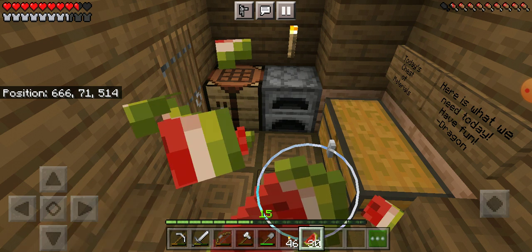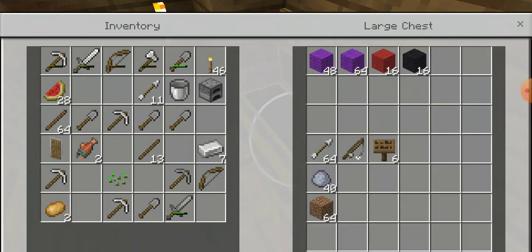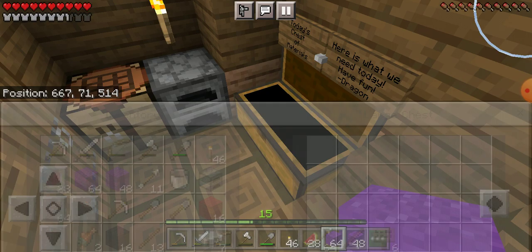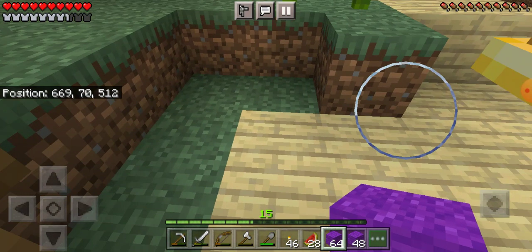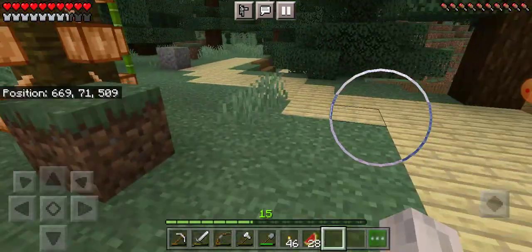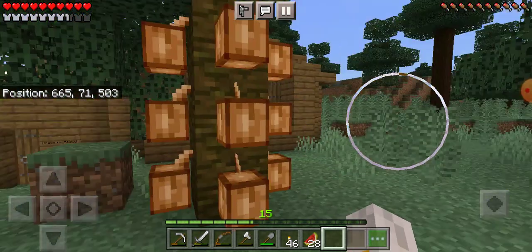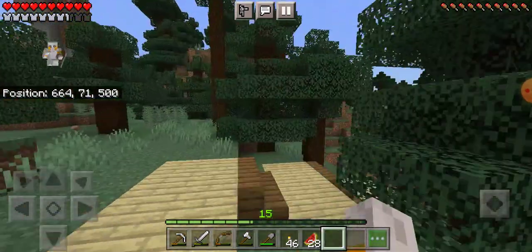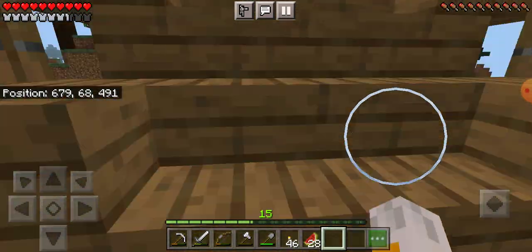Today we're gonna come back to the chest of materials because we actually now have stuff in for this episode. One note: there was supposed to be more purple wool but that's okay. In a couple of episodes when we get the campground finished, we're gonna add some more house improvements.